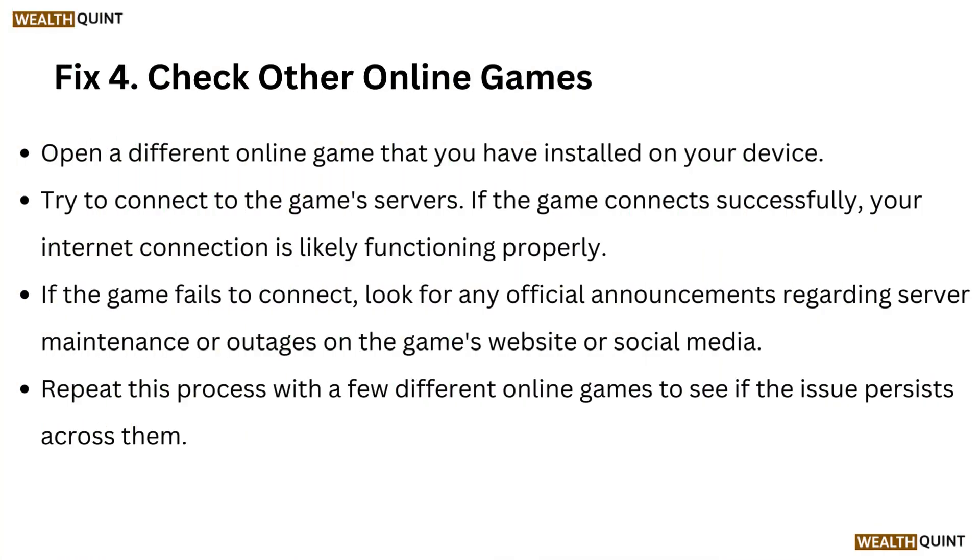Fix 4: Check other online games. Open a different online game installed on your device and try to connect to its servers. If it connects successfully, your internet connection is likely functioning properly. If it fails to connect, look for any official announcements regarding server maintenance or outages on the game's website or social media.